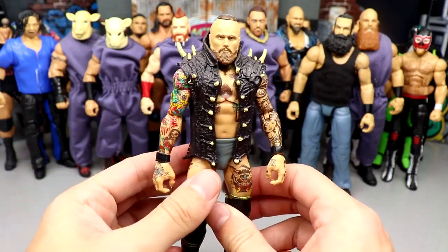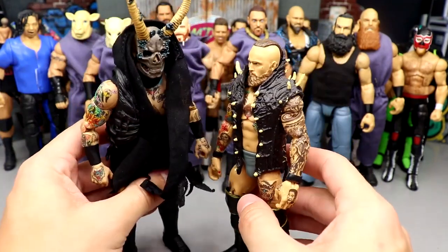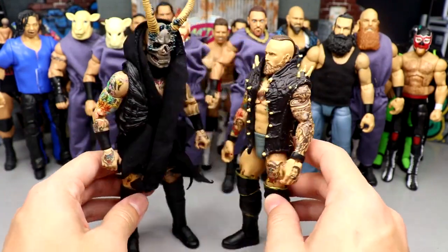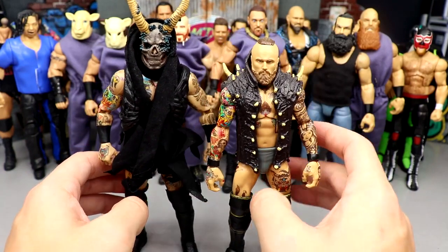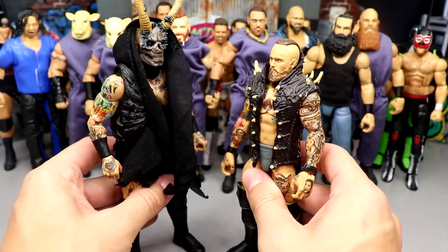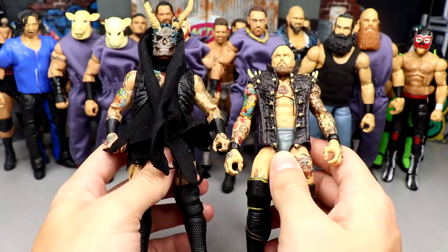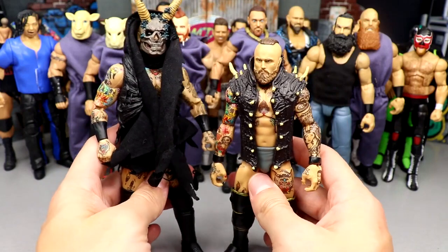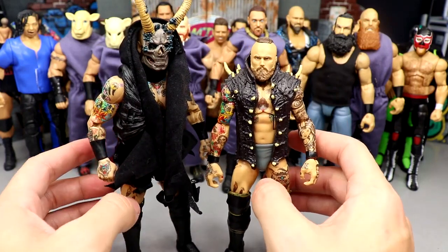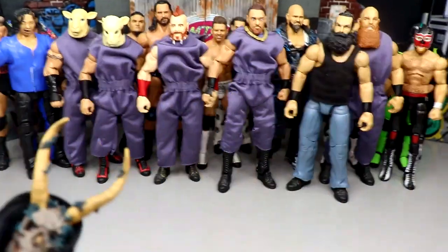A lot of people are probably wondering if I'm going to use the Supreme Malakai for Alistair Black. Honestly, I don't know. The Malakai does have double-jointed arms, great gear and accessories, but the Elite figure towers over it and may be more accurate to the source material. I like the tattoo placement and head sculpts on the Elite. I'll probably test both — do some poses or a test match sequence — and see which one I like. He is Alistair Black in the fed, not Malakai Black, so don't be shocked if you see the Elite Alistair instead of the Supreme Malakai.